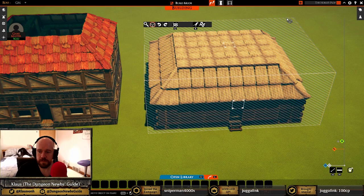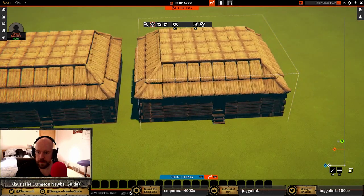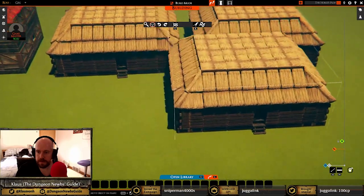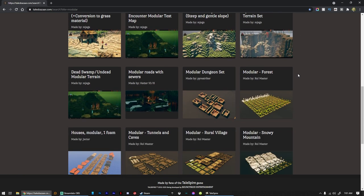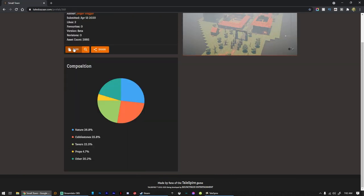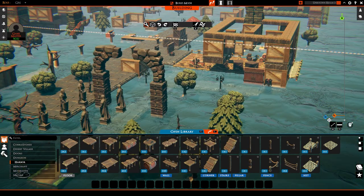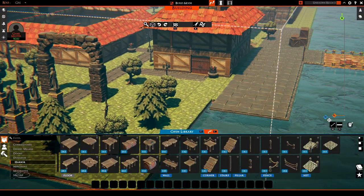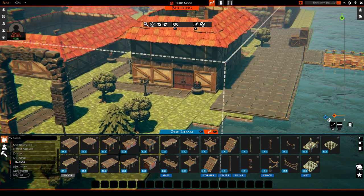You can select sections of a map and save them as lines of text called slabs. That line of text is all you need to save an asset, and communities have already arisen to share these slabs. Since slabs are stored as just lines of text, you can literally copy from these websites, hit Ctrl+V in Tailspire, and boom — rotate, elevate, place it where you want. No downloads, no importing, no infuriating things to learn.